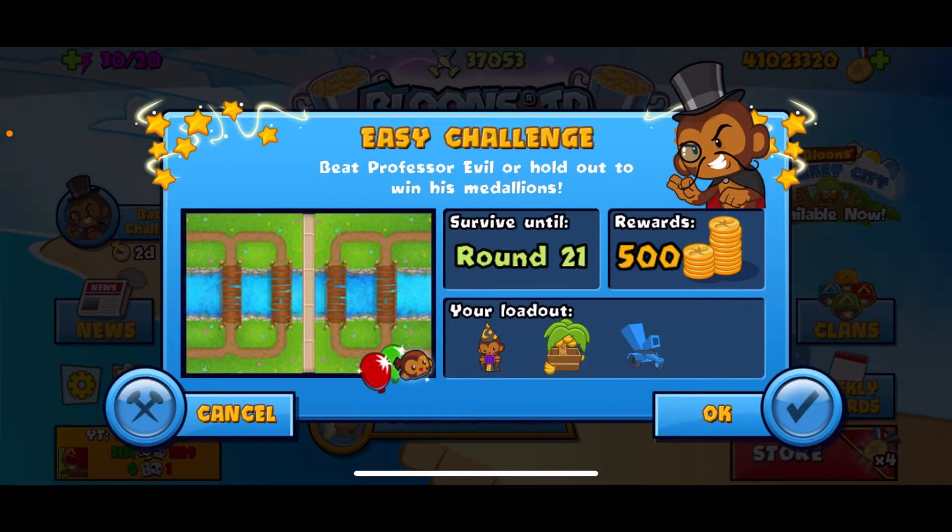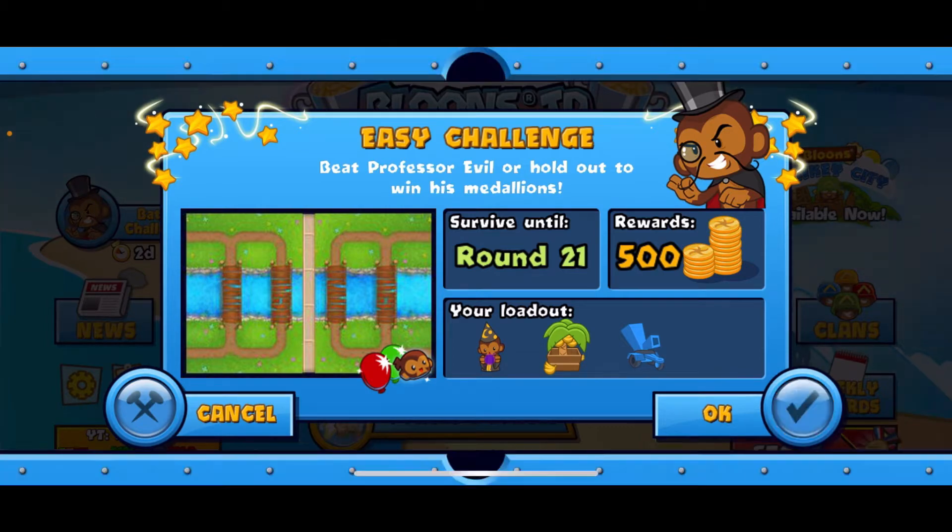Hey guys, how's it going? CoryNWF here, don't you know? And today we've got Professor Evil Easy Challenge: Survive Until Round 21, 500 Medallions. We've got Wizard — one of my favorite towers — Farm, and Chipper. That looks pretty standard, so let's go ahead and get in here, guys.